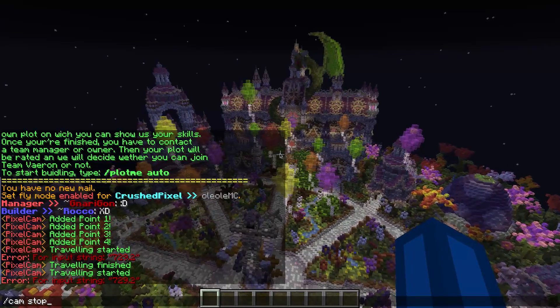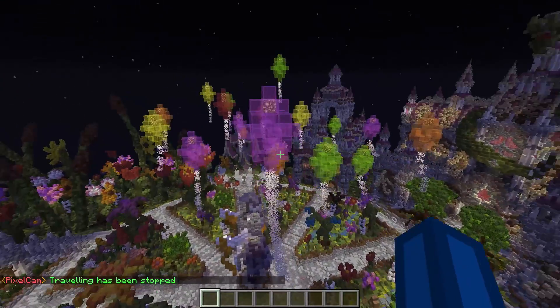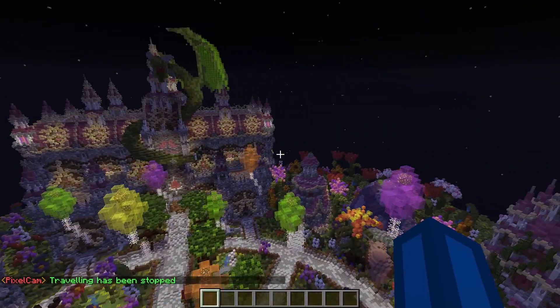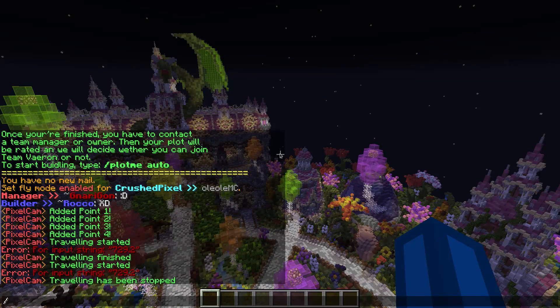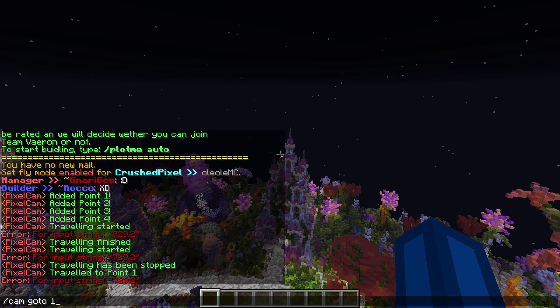If we want to cancel the current path, we can do slash cam stop and our traveling is going to be stopped. We can also jump to specific waypoints which we have set — for example, by typing cam go to 1, we are teleported to the first waypoint.